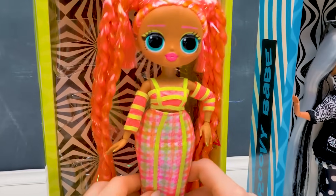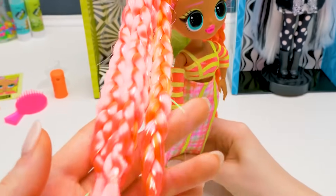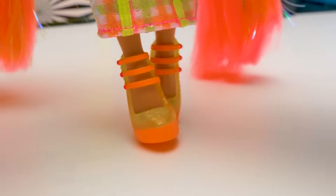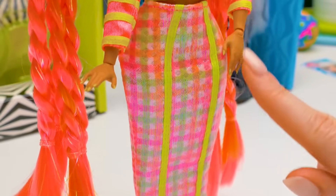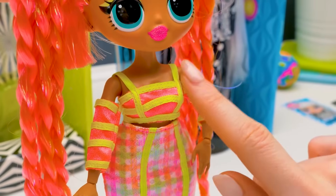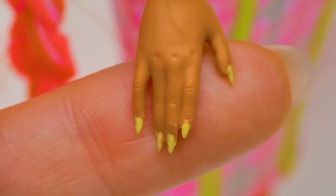And now for the colorful star of our unboxing — Dazzle! Even Rapunzel would envy these braids! And if you take a closer look, you'll notice shiny hair there! These shoes with orange straps won't remain unnoticed at any party! All Dazzle's clothes are decorated with acid yellow stripes, the long checkered skirt and the crop top with straps, and stylish armbands. Her nail polish matches the general color tone, of course!